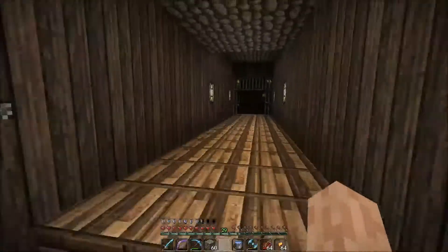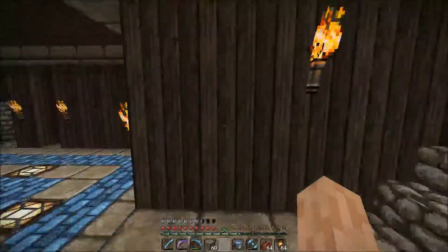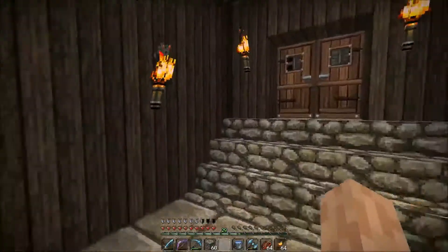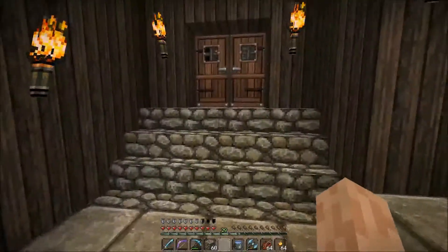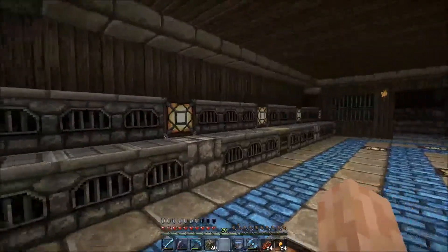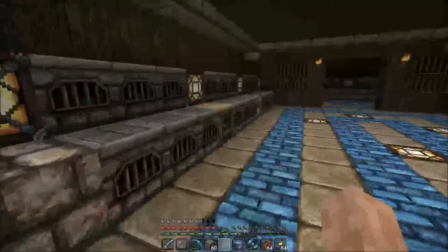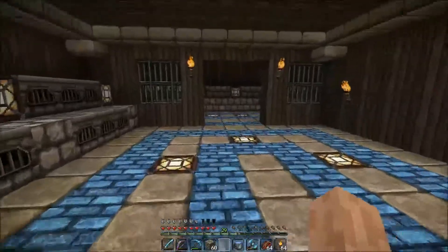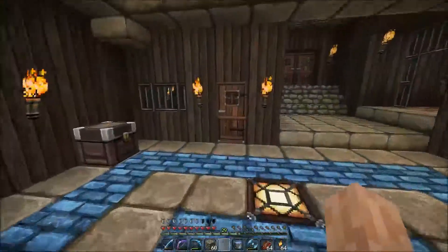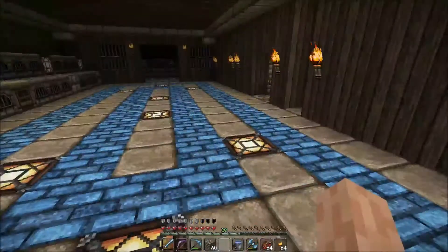Now we've got our mining outpost or base camp out here. This has seen some significant expansion too — initially it was just that doorway, we didn't even come in this way, it was just like a little room here basically to have a bed so we could sleep instead of spawning at spawn. It's gradually expanded and then we've got all our furnaces. I will be changing this as well — I've thought of an idea for some automatic furnacing of materials. There's a little storage area out here too. This back here is just a little room where I can sleep, and I've got some water here so if I need to grab a bucket of water, I can.